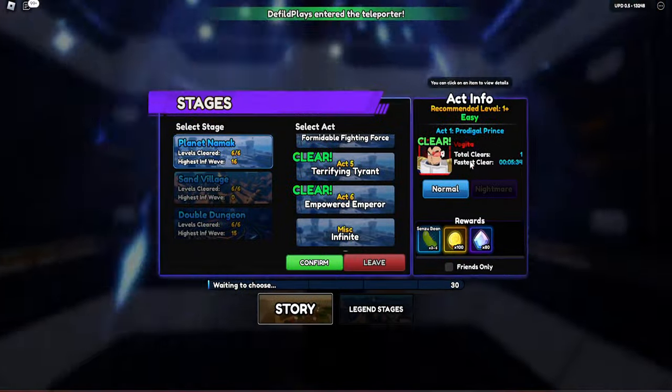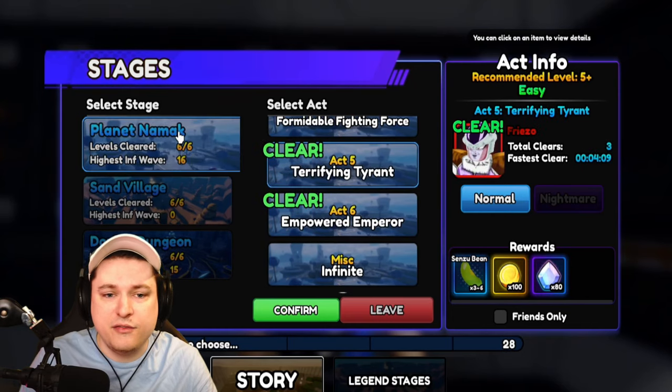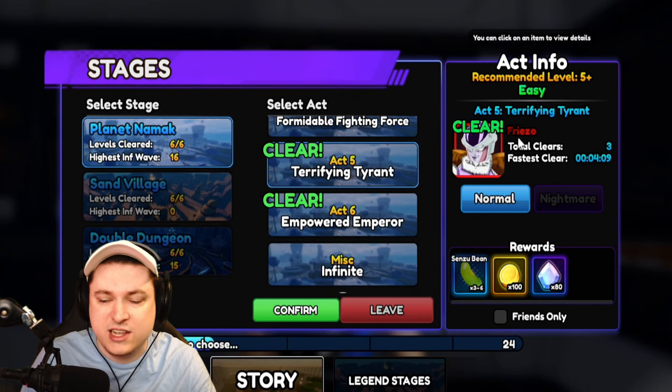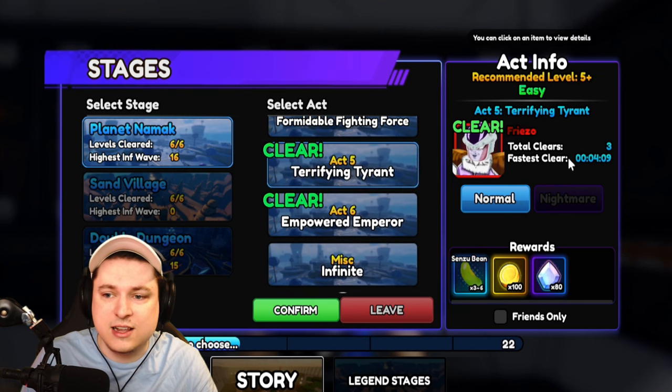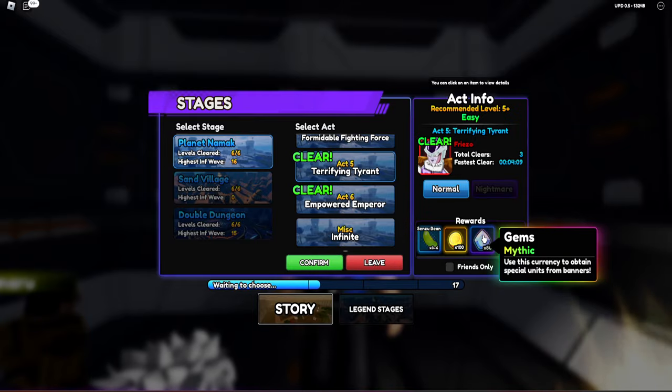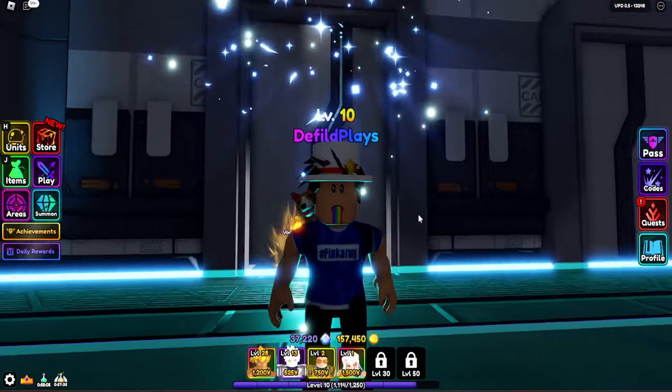The other thing you need to do is have unlocked Act 5 of Planet Namek, the Frieza stage. If you're not at this yet, make sure to get here. A clear takes around four minutes, which is awesome. You guys will get Senzu Beans, you get some gem rewards, which is awesome as well.